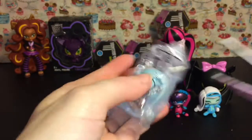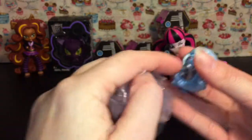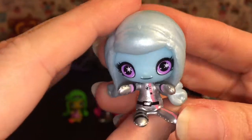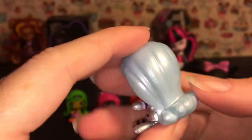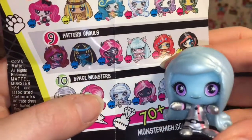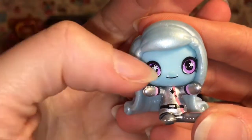Let's cut her out of here — some are taped and some are not. That's awesome: we have the space monster Abby! The silver is really shiny and so is her hair. Here she is on the checklist and she is common. Love the little snowflakes — super cool!